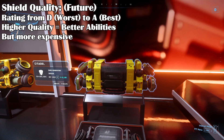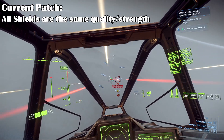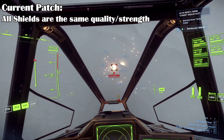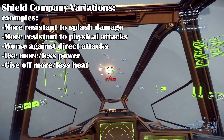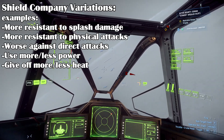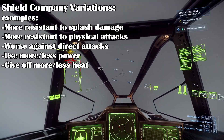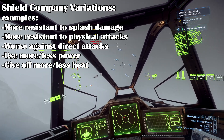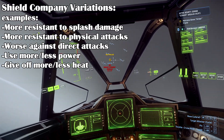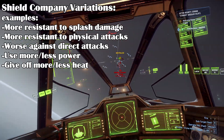Quality mostly affects the shield's strength or power usage, but also the price — higher quality shields cost more but have better features. Right now, in the current 3.23.1 patch, all the shields function about the same in quality, but that will hopefully change in a future patch, maybe 4.0 or later. On top of these variations, there are more variations by company, even within the same category and quality. Some companies make more durable shield emitter components that are more resistant to physical attacks but have weaker shield strength. Some are better against splash damage and missile attacks but worse against direct damage. Some can absorb damage better but use more power or make more heat. Again, in the current patch the shields don't really vary, but they will differentiate in the future.